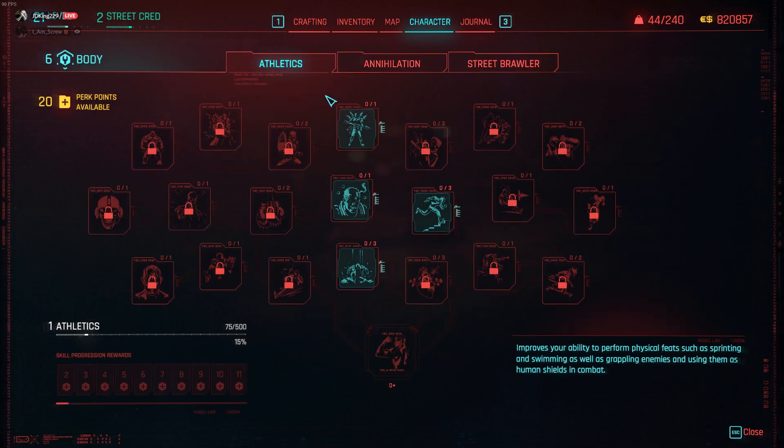So for instance, with this character I'm going to be a brawler. So I'm going to basically be putting points into street brawler and athletics.